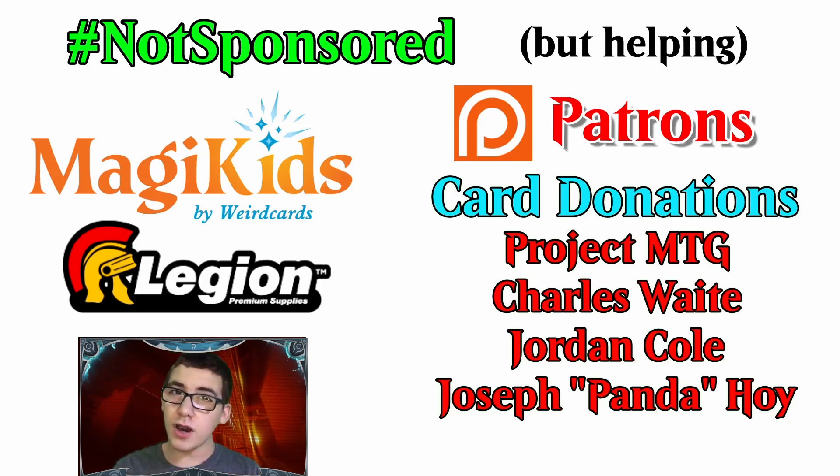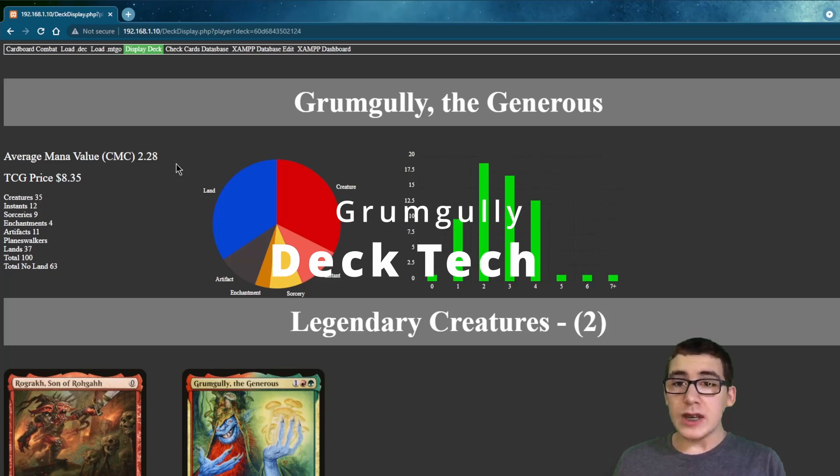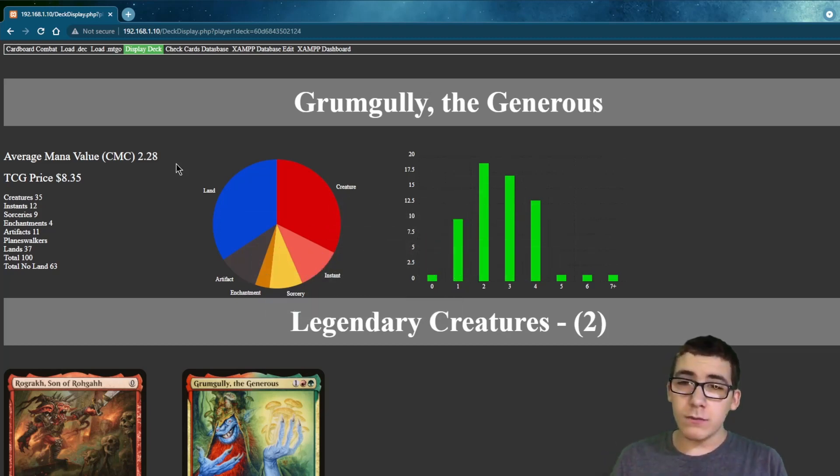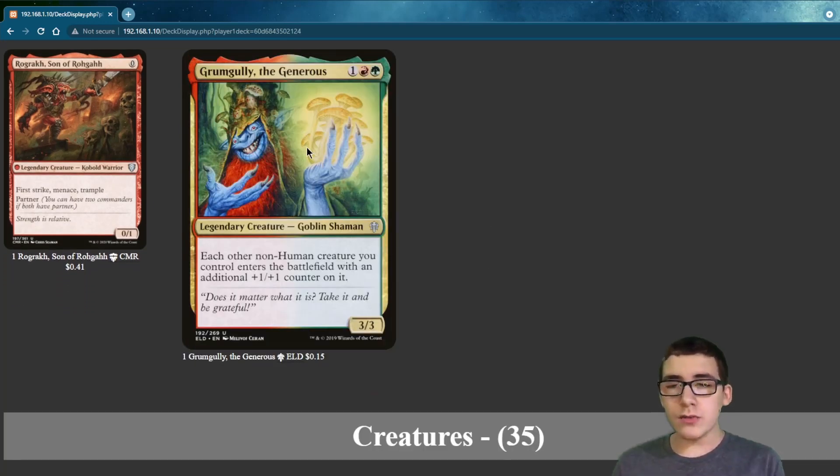And now, on to the deck tech. GrumGrawly the Generous is a really fast deck because it's a 2.28 average converted mana cost, and it's only $8. It gives a +1/+1 counter to every non-human creature that enters the battlefield under your control.